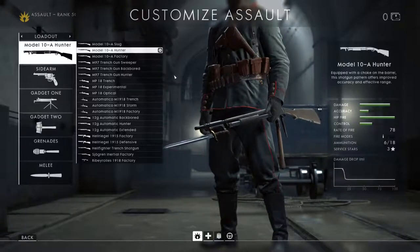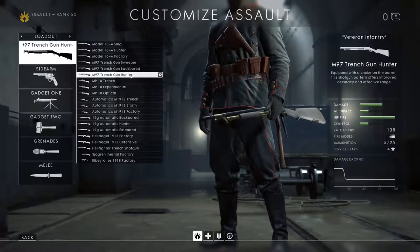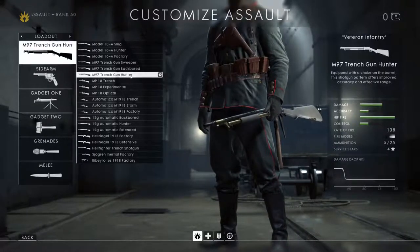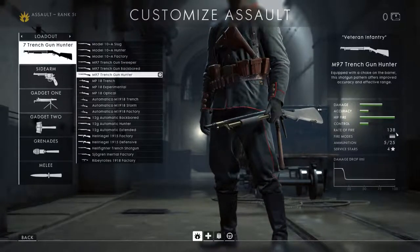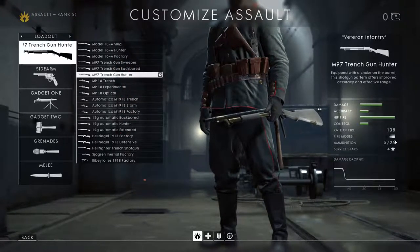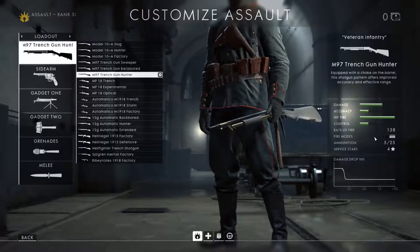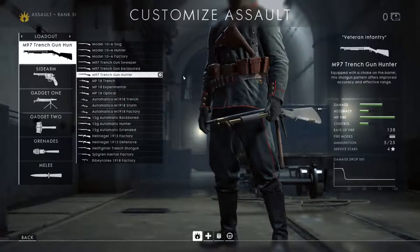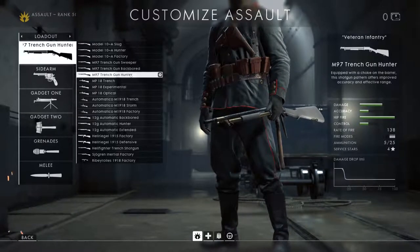The M97 Trench Gun has a simple key difference: a higher rate of fire - almost double the Model 10A - and an automatic firing mode. You can hold the trigger down and it will fire those five shells quite quickly in a row as fast as it can. The cost is higher horizontal recoil on the M97, so if you think you can control that recoil, you can fire pretty fast.